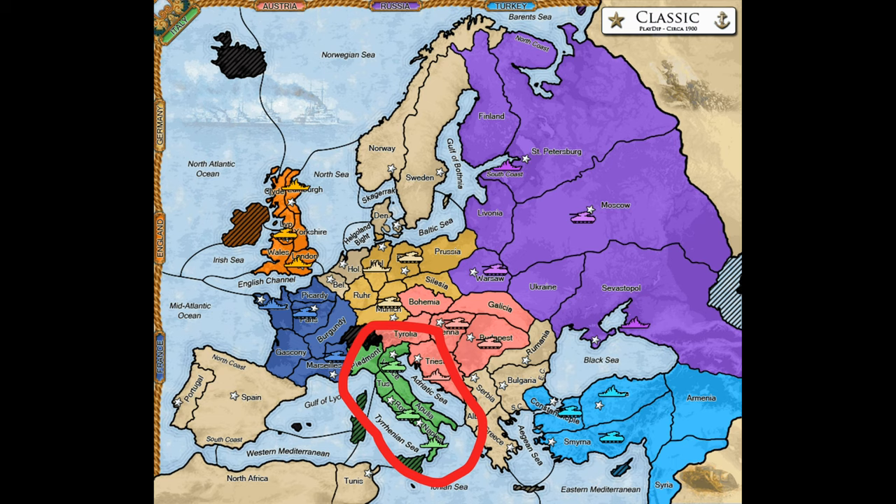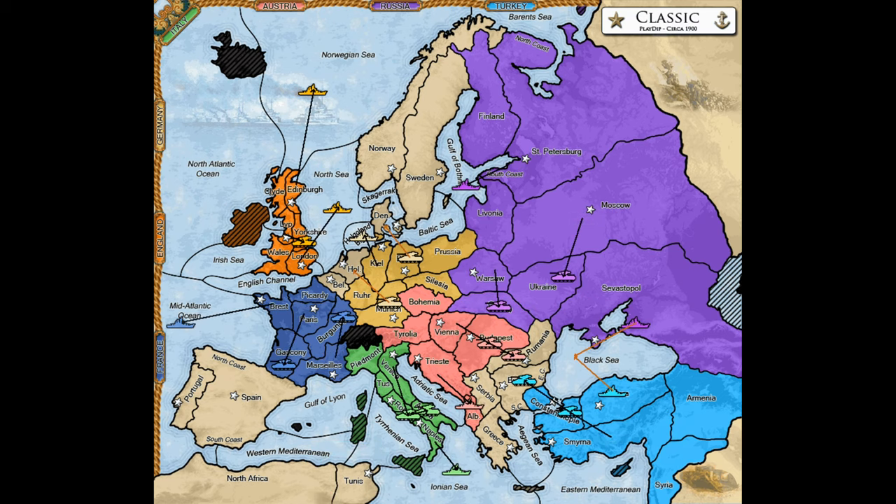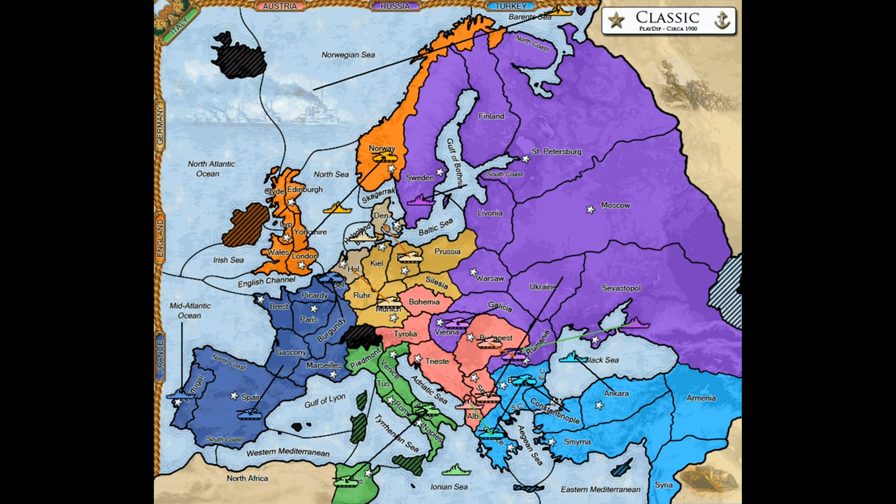All that said, let's see what we can accomplish as Italy. Italy is guaranteed a build in 1901, which no power can take from you and which you cannot fail to acquire unless you choose not to deliberately or you thoroughly sabotage yourself. Order Naples to move to the Tyrrhenian Sea or the Ionian Sea in spring 1901. Take Tunisia in fall. Now you're at four centers, so your situation is a little better.